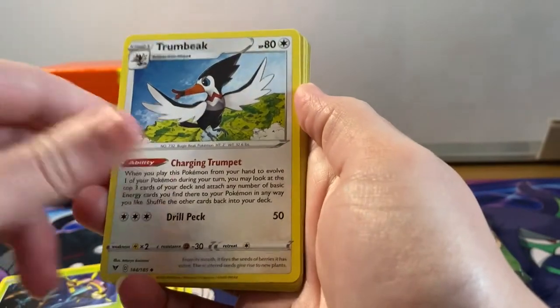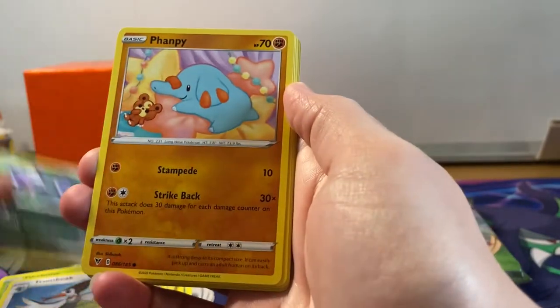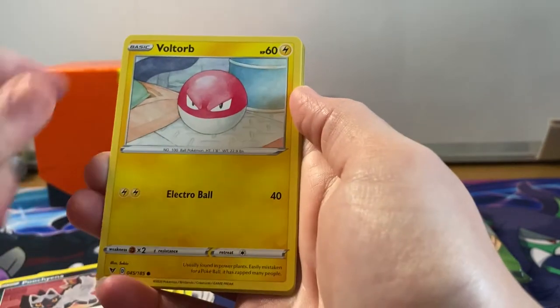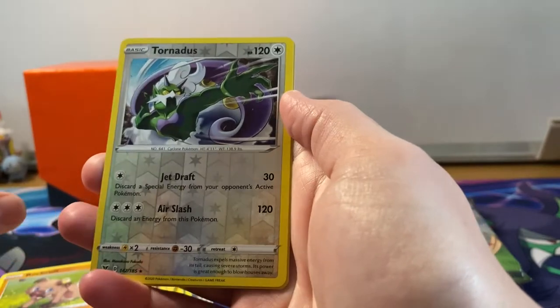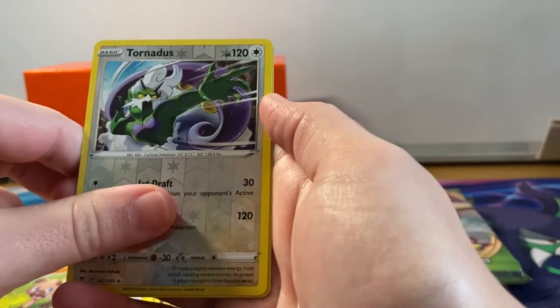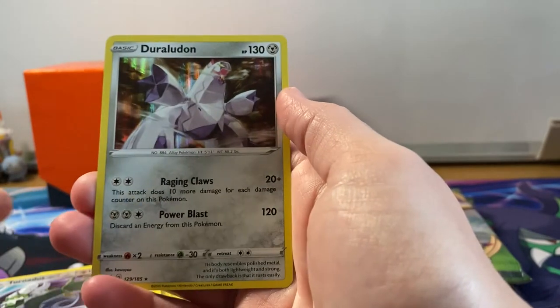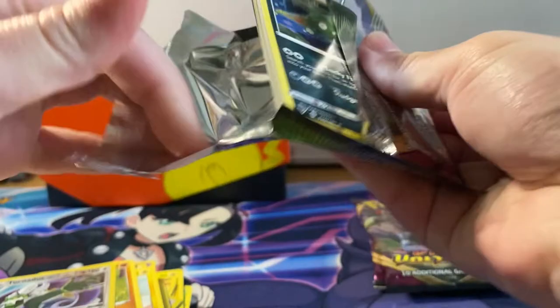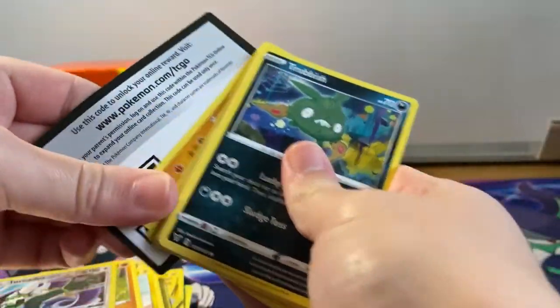Next pack: Delmise, Timburr, Phantump - Voltorb, Rockruff, reverse holographic rare Thundurus, and another holographic of the same one. Come on then, where are these ultra rares?